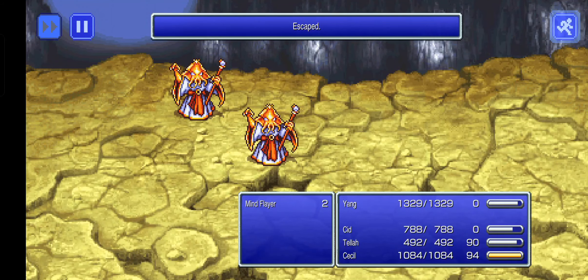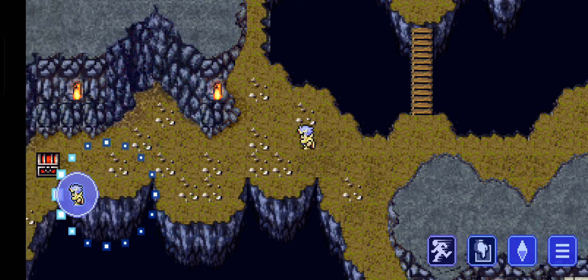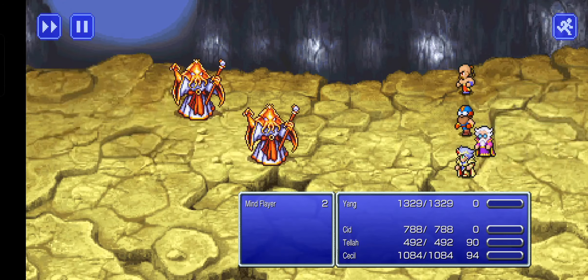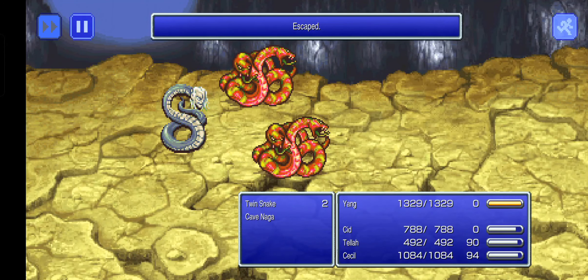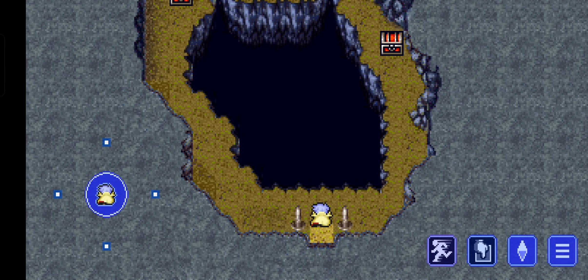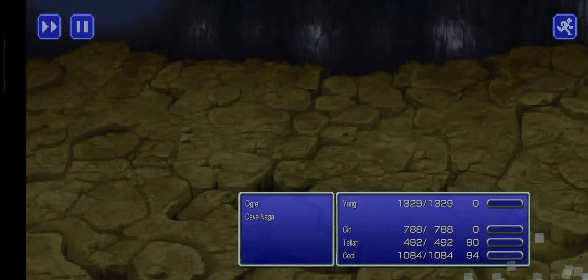Unicorn Horn, okay. Let's see what's over here. Mind Flayer - old-school Final Fantasy players will remember those guys were guarding the crown in the first Final Fantasy game. There's nothing over there, so let's continue on. There's a door over here. Aether - those are always useful. And Gil. Okay, that's good.